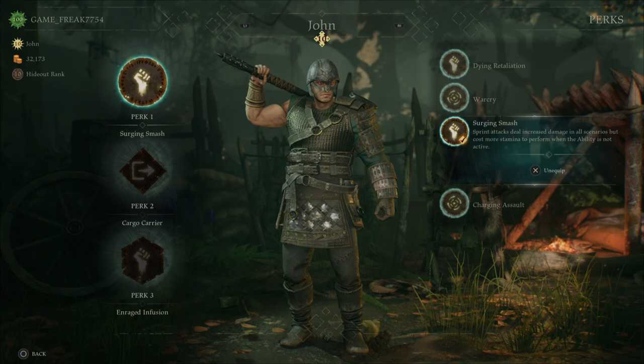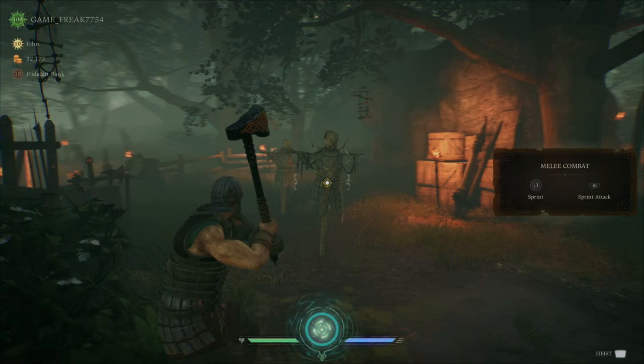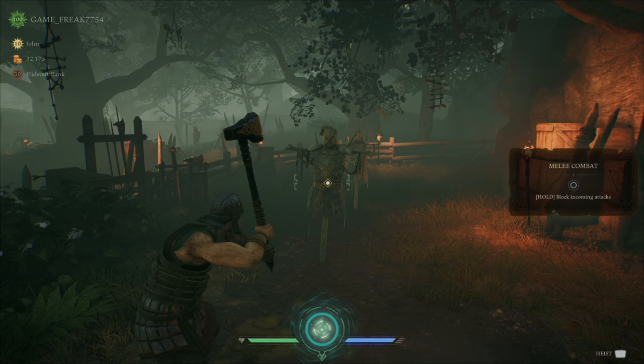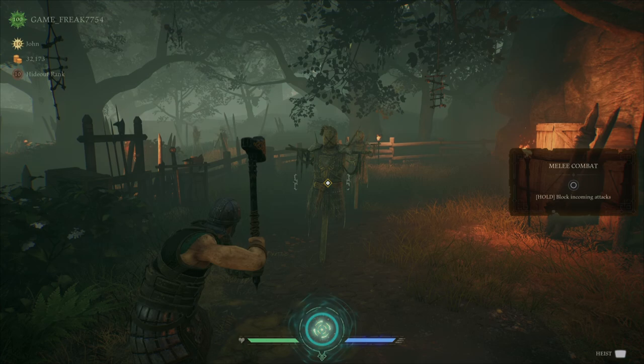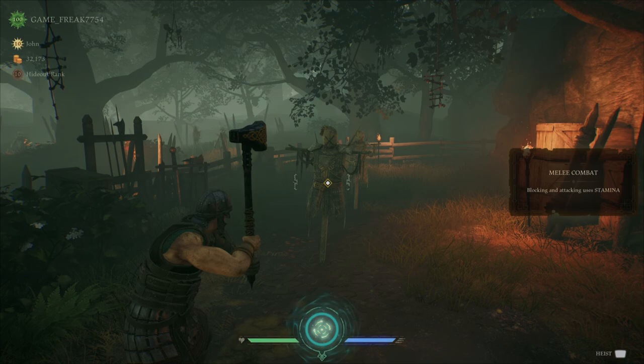Secondly, if you are aiming at your enemies, you can actually hold down a button to aim. So no matter where you go, you are always looking at the enemy, as you can see right here. This is L2 on console for PlayStation — it's the equivalent for all other consoles. On PC, I'm unsure what the lock-on button is. If anyone does know, please leave a comment down below letting them know what the PC button is for that.